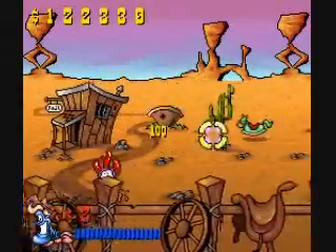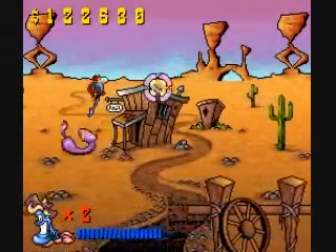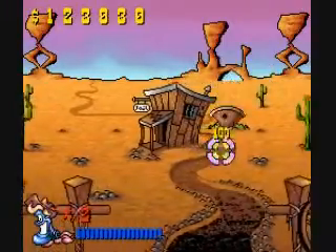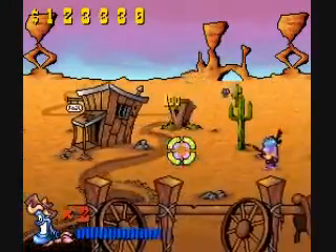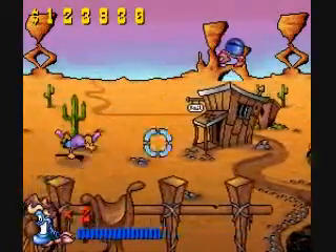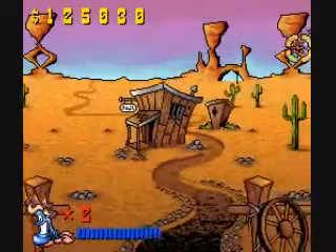I hate those cactus guys. That green horse — when it gets close enough it'll split into two, what look like bomb-bombs for some reason. They look like bomb-bombs, they jump into the jail and then blow it up, and then mission over.